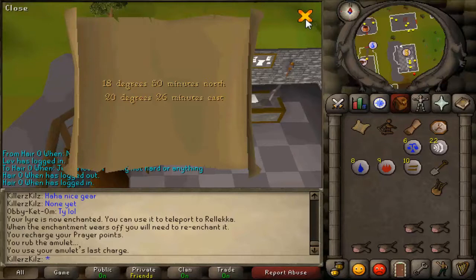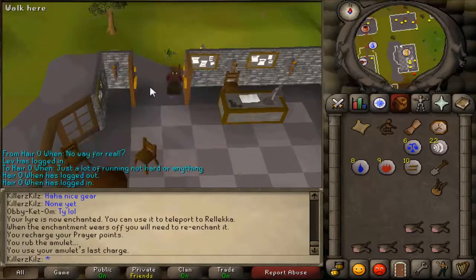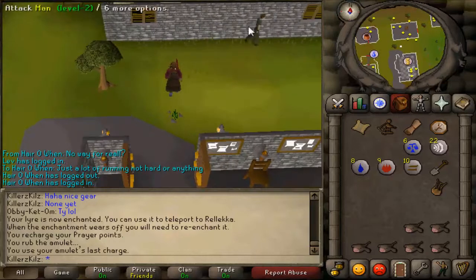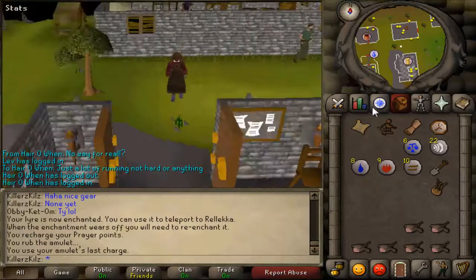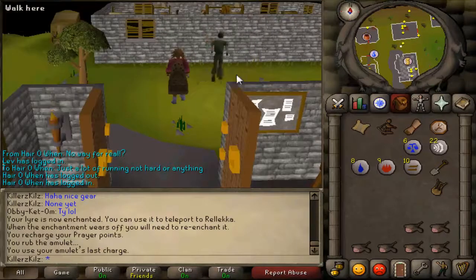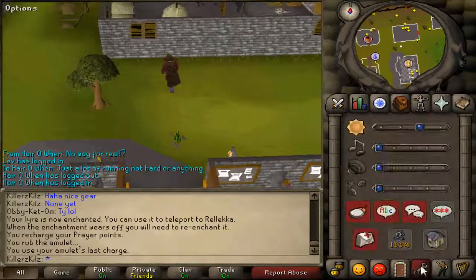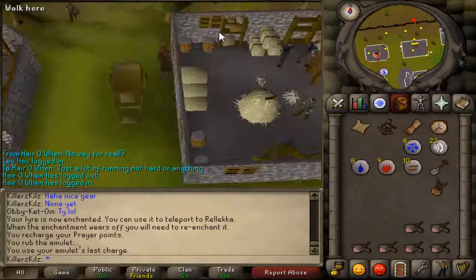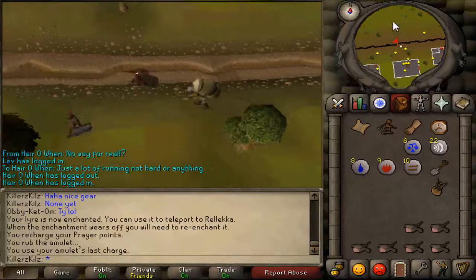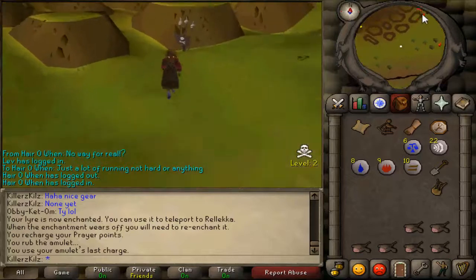Any clue in the wilderness where you have to dig or use coordinates for — like a coordinate clue — I think 100% of the time there will be a Zamorak wizard, double agent, or something like that come out to attack you. So prepare yourself for a battle. Now I'm going to show you where to go.